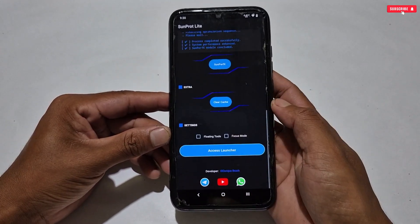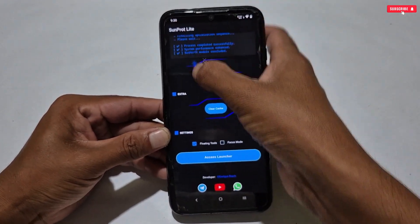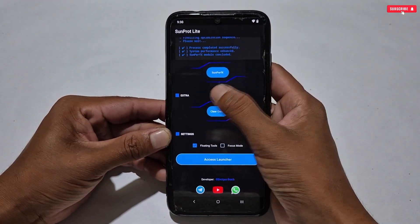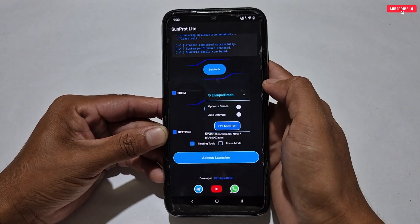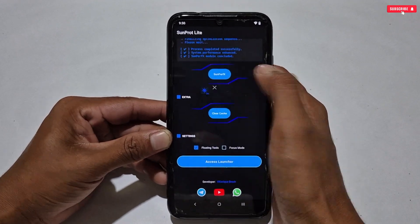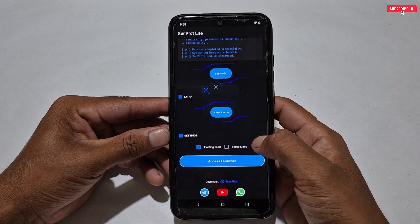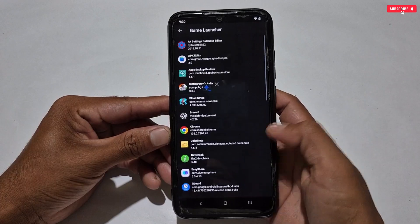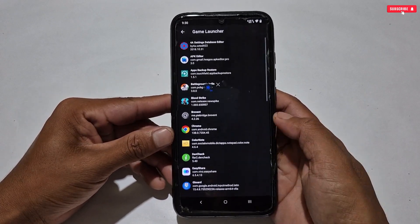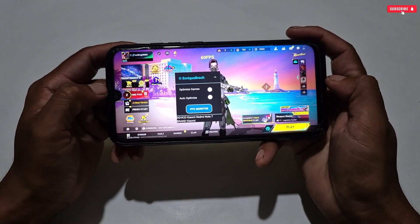After allowing the permission, go back to the optimizer and tap floating window again. The window will be enabled successfully — you can see it in the upper left corner as an icon. Move this icon and use it while playing games; you can maximize and minimize the floating window. To run a game using this app, scroll down and tap the Access Launcher button where all your apps and games will show. Search for your favorite game and tap its icon to launch it automatically.